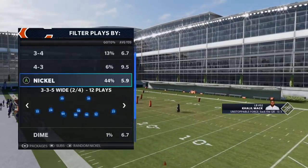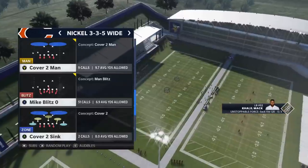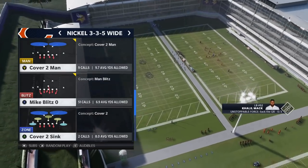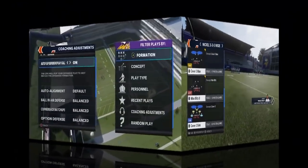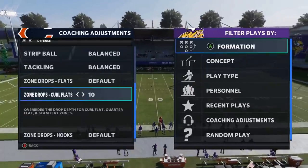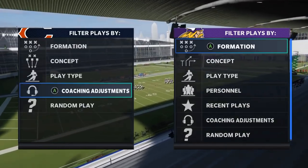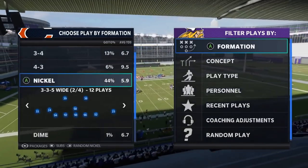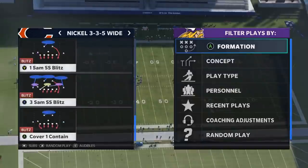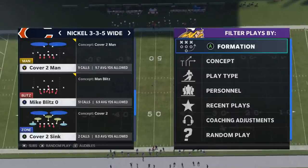On the defensive side, this playbook does have the 335 Wide. I'm not going to set up like most people do online — I'll plug in the second remote to make this as legit as possible. What most people are doing right now is coming out in zone drops, curl flats at 20 or 25 yards. A lot of people are also using cover 1, but we're going to go with the Mike 0 Blitz because I think this is probably the tougher one to beat.